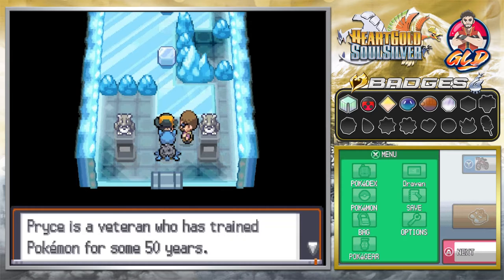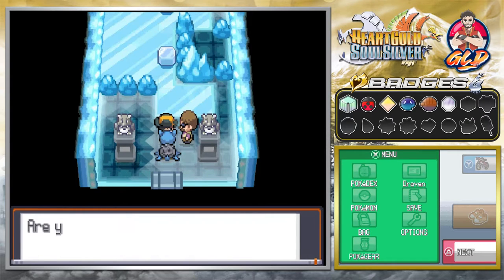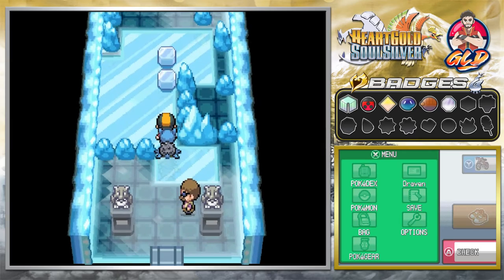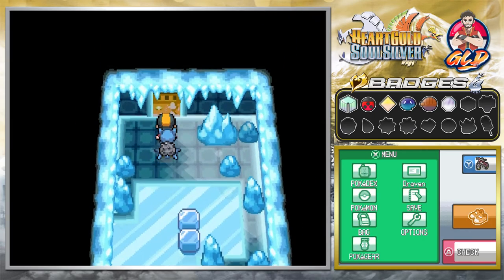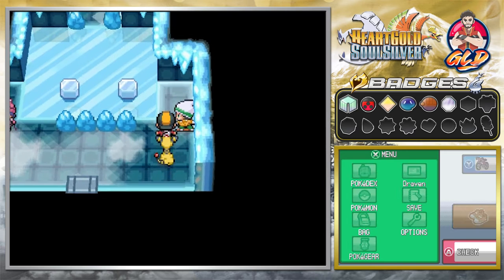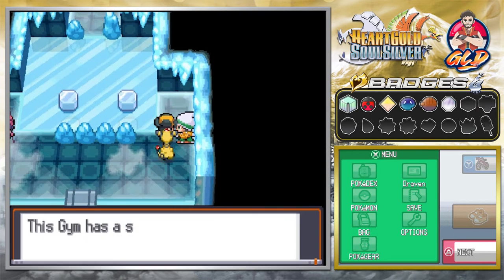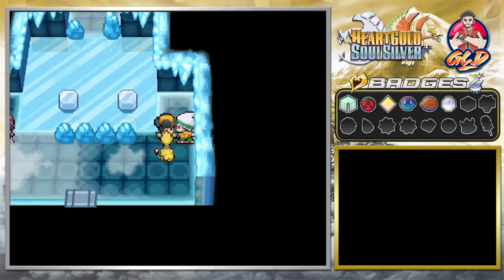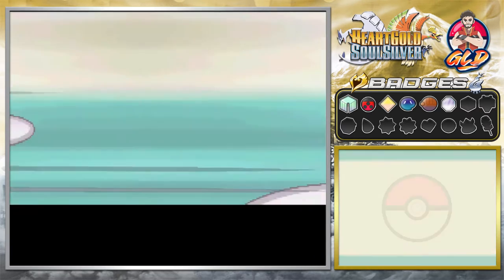Pryce is the winter harshness gym leader. As the sign says, he is a veteran who trained Pokemon for some 50 years — his attacks will make you shiver. The gym has a slippery floor, which is fun. Since this is an ice type gym, we're going to find some trainers in here, and they'll likely have water type Pokemon that know ice type moves.